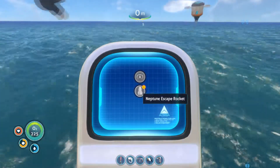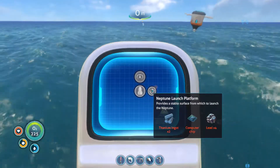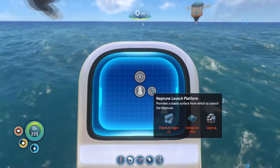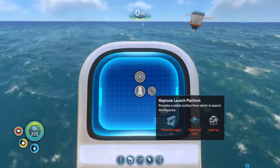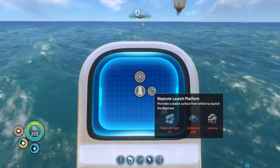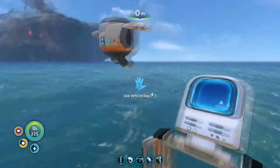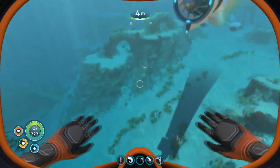Okay, the Neptune Escape Rocket - that's the thing we got, so now we can build that to go somewhere. We have the Neptune launch platform blueprint. We need two titanium ingots, a computer chip, and four lead. I know we have lead, so I'm not worried about that. The computer chip needs copper, and we can make the titanium ingots really easy. I'm going to get all this stuff ready and make that platform.